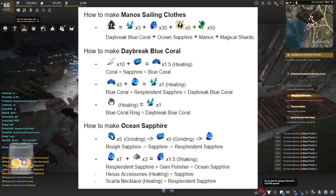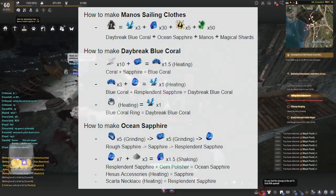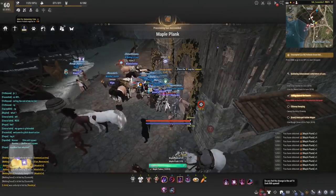The items needed for the daybreak blue corals will be a blue coral and a resplendent sapphire, obtained through heating. To make the blue corals that requires corals and sapphires. You could also melt down a blue coral ring for one daybreak blue coral if you have money lying around. The resplendent sapphires plus gem polishers through the shaking method will create the ocean sapphire. You can also melt down Heasis accessories or scarlet necklaces — again, if you have silver lying around, that's up to you.